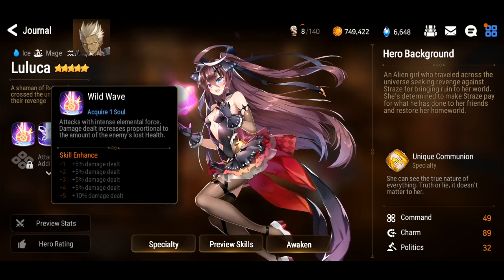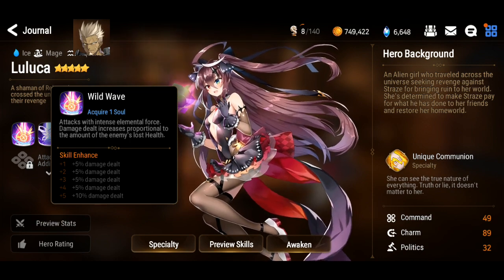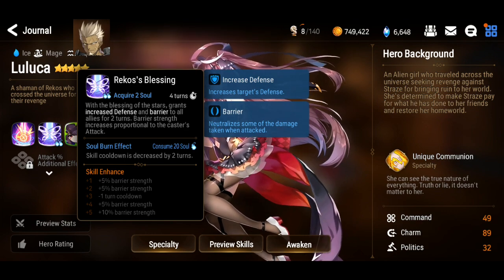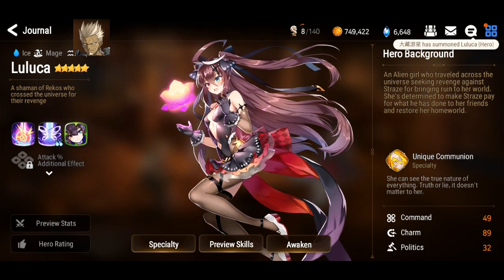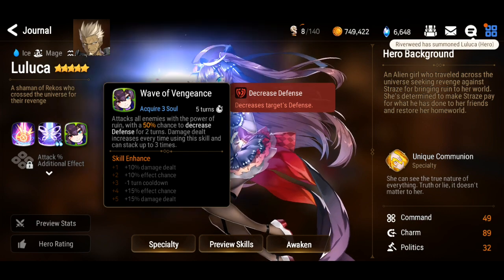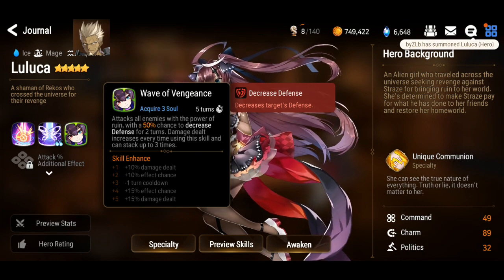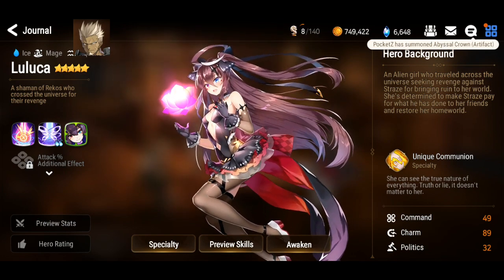Her skills: she increases damage proportional to the enemy's lost health, so her damage increases as the enemy's HP goes down. For S2 there's a barrier and defense up where the barrier strength is proportional to the caster's attack, so you definitely want a decent amount of attack on her. S3 is Wave of Vengeance — a chance to decrease defense by 75% at max, and the damage dealt increases three times, though I'm not sure of the exact rate of increment yet.